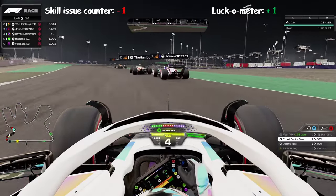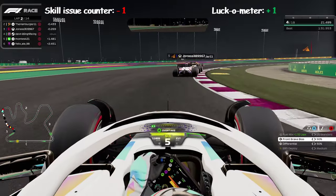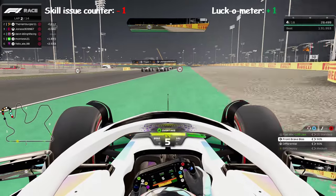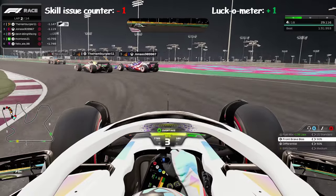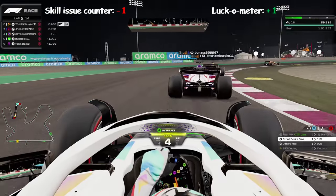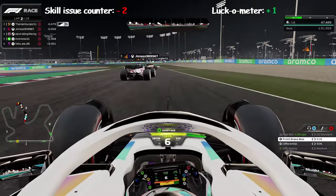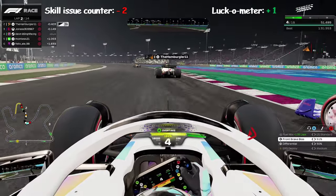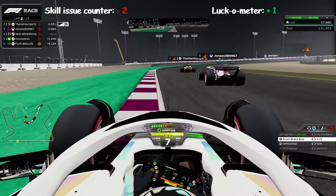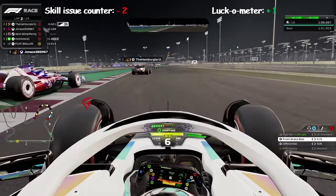Into the next corner, I kind of make the same mistake I did in quali — I didn't slow down enough and ran into Jonas, who ran into the Hamburglar, giving Hamburglar a three-second penalty for cutting the corner. I don't know if Jonas got angry, but you'll start to see some very suspicious driving behavior from him — going wide and running off track. I tried to retake the position. I think he's on a lower downforce preset, so he's fast on the straights with battery, but he's moving all the way left and right. I'm keeping my distance, get a good cutback, and move up into P3.